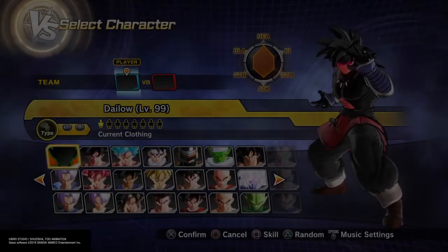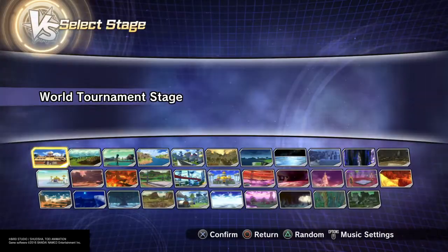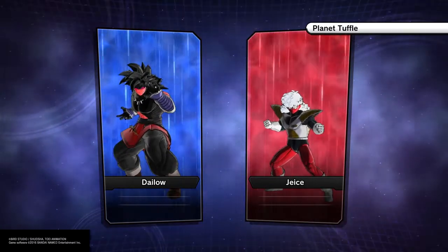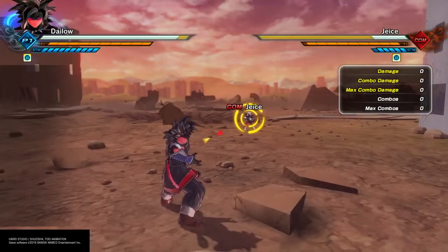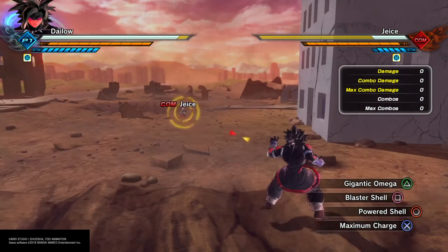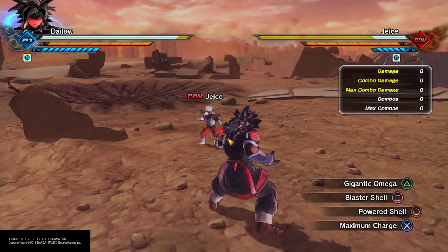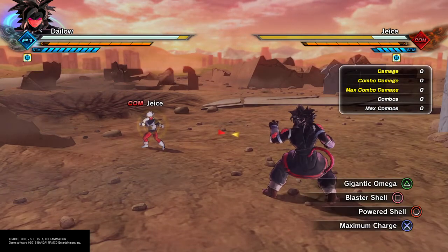So let's head into trainer mode and change up the settings. First we'll start with Gigantic Omega. The problem with Gigantic Omega is it can be comboed into, but I found it a lot easier to combo into as the male Earthling. You can't really combo into it as well without a stamina break with the Namekian.